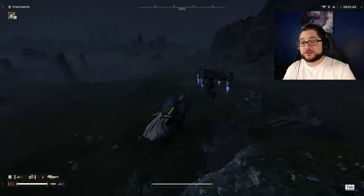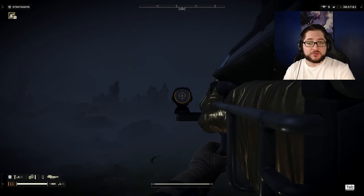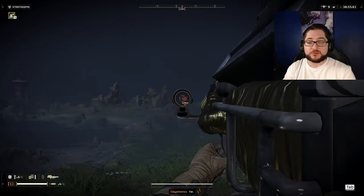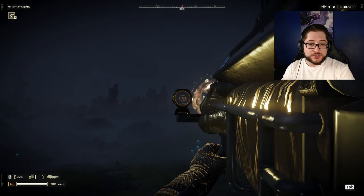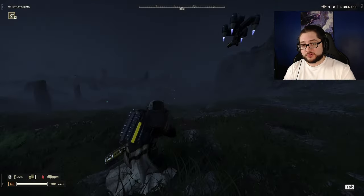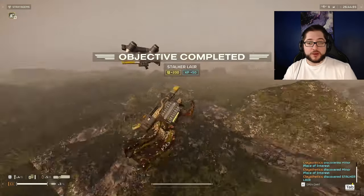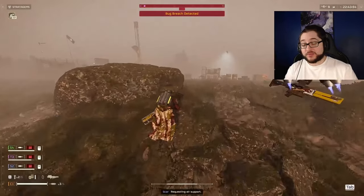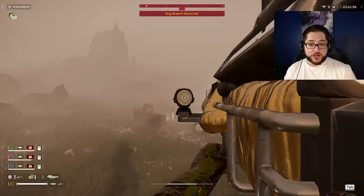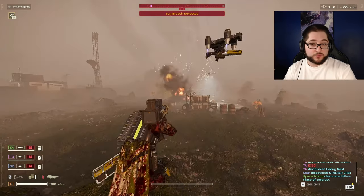As for shrieker nests, they only take two shots regardless of distance to remove. I took one out from 460 meters, and anywhere from 0 to 450 meters will always take two shots. It also one-shots the regular spore towers. You can also remove bug holes with this thing, which means it opens your grenade slot up for stun grenades and ends up rounding out your kit perfectly to cover all this weapon's weaknesses. If you blast anything below a charger, you'll just one-shot it and evaporate it — these scavengers have been asking for it for a while.